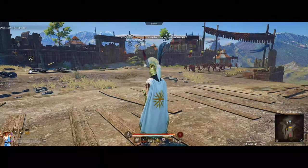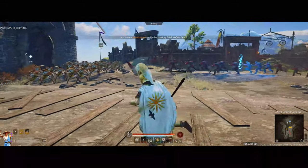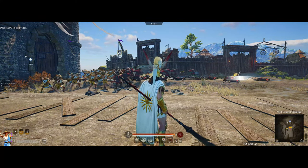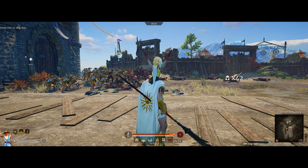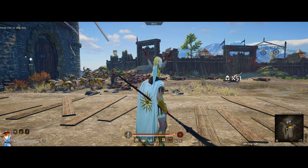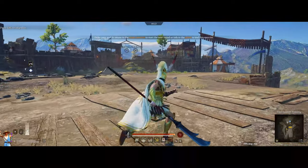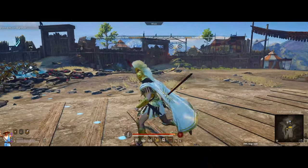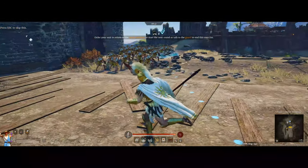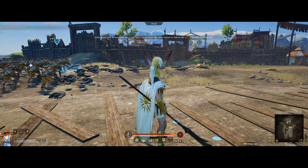They deal pretty decent damage and do blunt damage, which is interesting — so better against shield units than most other ranged units. From testing, their damage seemed kind of mediocre against higher tier units, so we'll have to see if they buff their damage before the full release of this expansion. They only cost 80 leadership, so they might be worth taking even if their damage isn't great. That's the three slinger unit abilities.